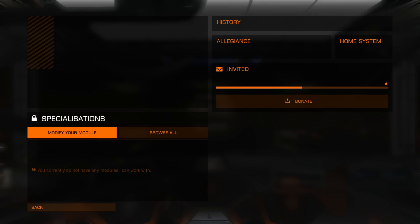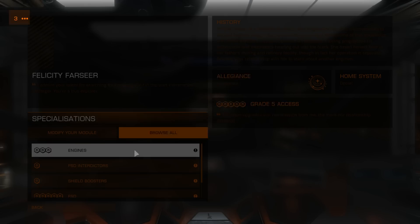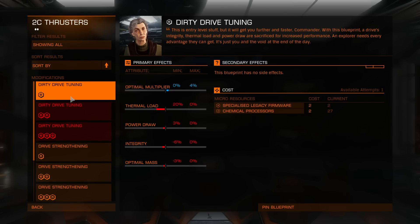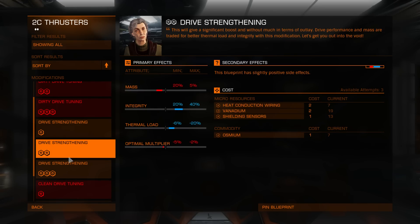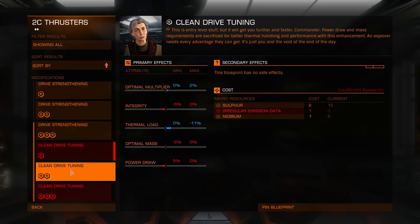Greetings. I am docked at Felicity Farseer, so let's browse what she has. Engines: dirty drive up to grade 3, drive strengthening also up to grade 3, and clean drive.